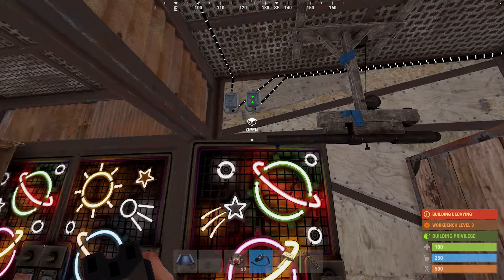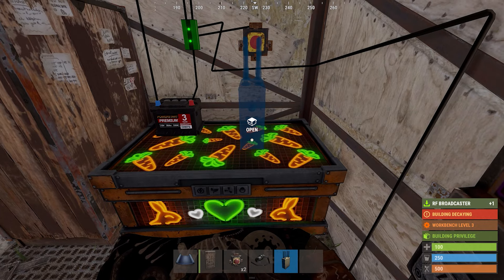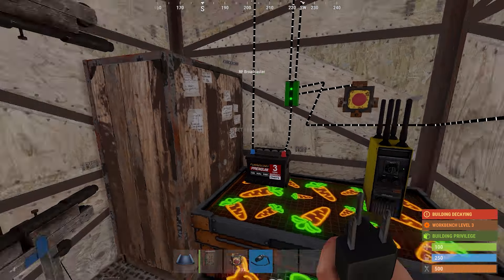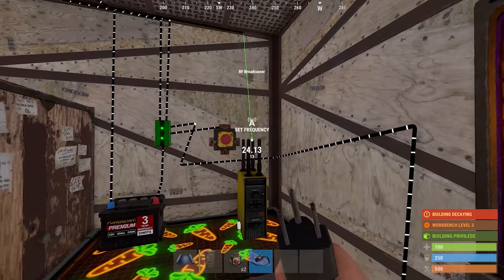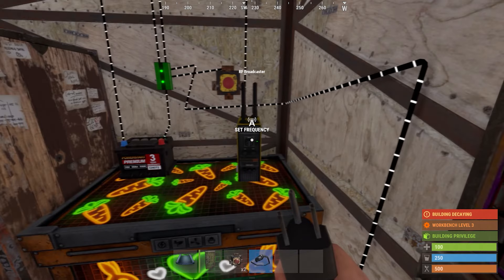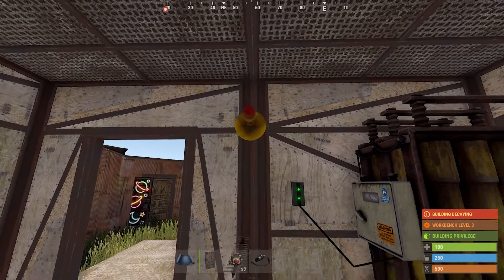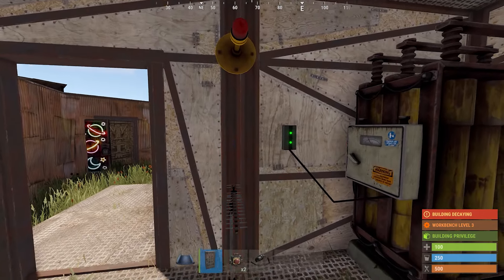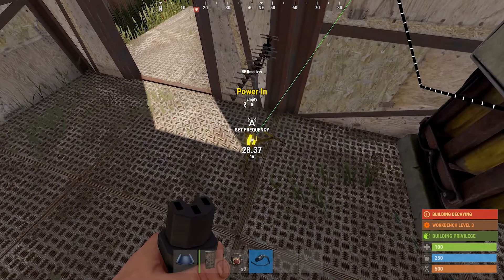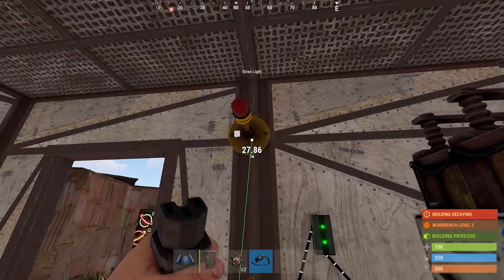The base is now ready. All that's left is to set up the indicator to let us know that the trap has been sprung. To do this, set down an RF broadcaster and use the passthrough on the top of the second door controller to power it. Set the frequency to whatever you'd like — I'll use 400. Then in your main base, set up a light and an RF receiver. You'll only need two power, so just one branch with its default branch-off amount will work. Set the receiver to the same frequency as the broadcaster and use the passthrough on the receiver to connect to the light. This will trigger the light whenever the trap has been sprung.